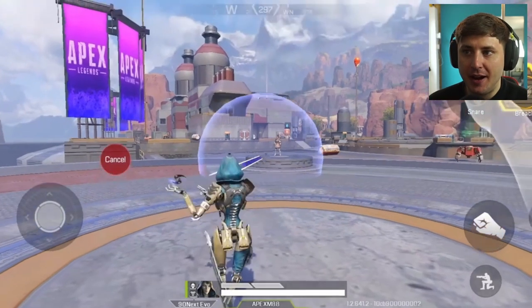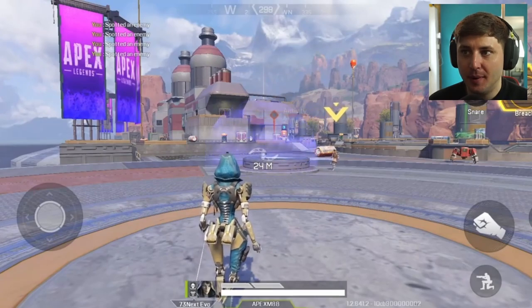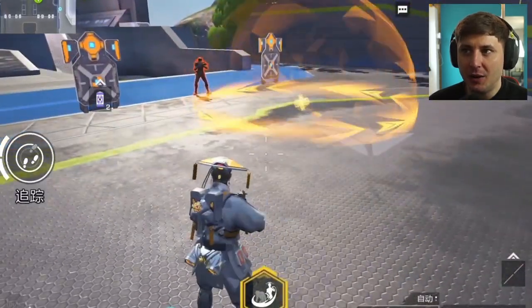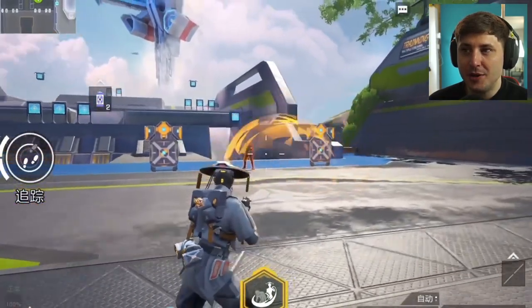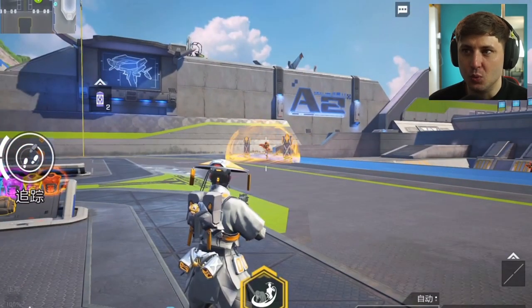We're taking a look at the Legends comparison between Apex Mobile and High Energy Heroes. This is Ash on Apex Mobile — that is her Arc Snare which is a tactical. This is the new Ash version which kind of looks like Bloodhound but it's a hybrid sort of mixture. He's got an Arc Snare as well, throws it, it does 15 damage to the enemy and keeps them stuck in this weird portal.